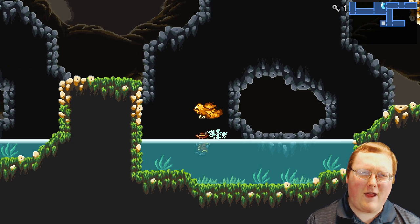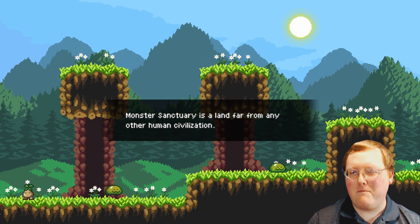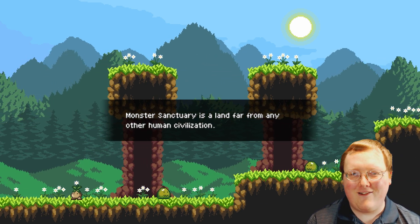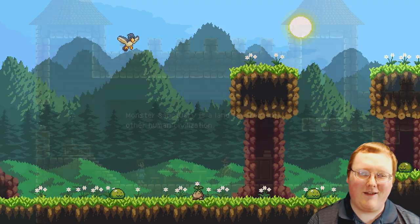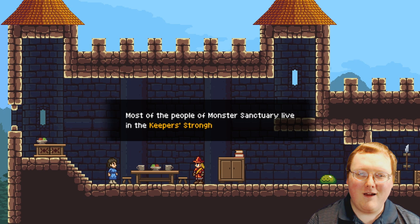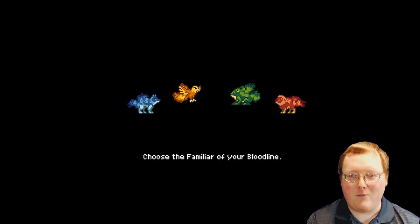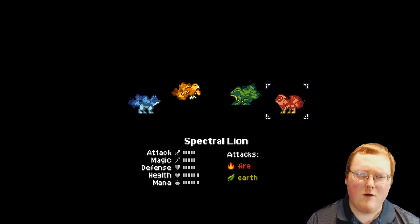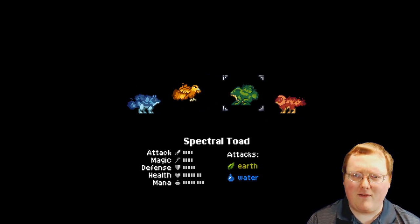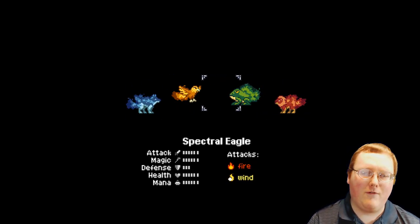Let's take a look at Monster Sanctuary. The game starts off showing you some lovely 2D pixel goodness of happy monsters frolicking about. The Monster Sanctuary is a land where monsters live, while the Monster Stronghold is a home for people, some of which are monster keepers who raise different monsters. You'll be given a choice of four different spectral familiars — the equivalent of starter Pokémon — that you'll begin your journey with. Whichever of the four you pick represents the bloodline of your character, and your familiar has been with your family's bloodline for generations.